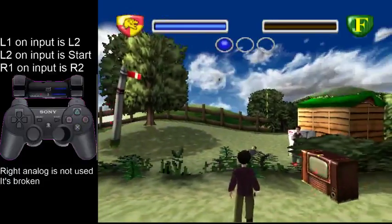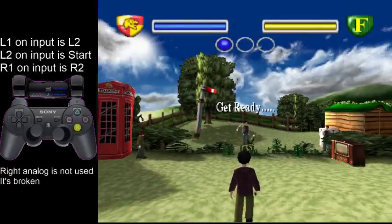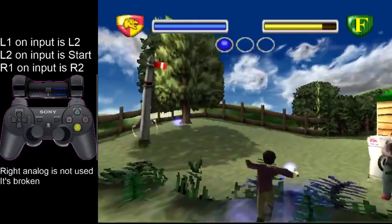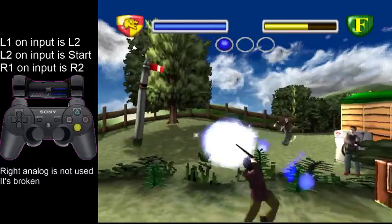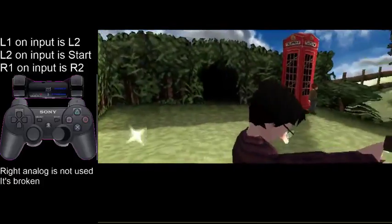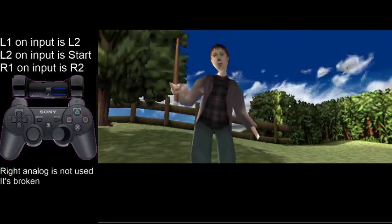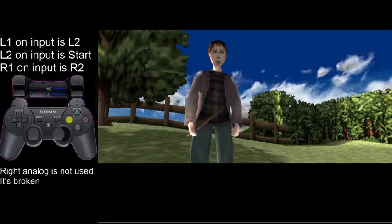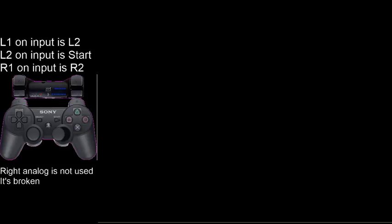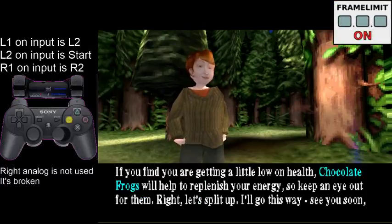I'm going to save state just in case I get a bad fight. So if you get a triple shot special jinx there, you can get this trick where the middle shot hits Fred and then he runs into the right-hand shot. So it's basically just a one-shot kill right at the end. And I forgot — you have to mash X after Fred says 'wow.'